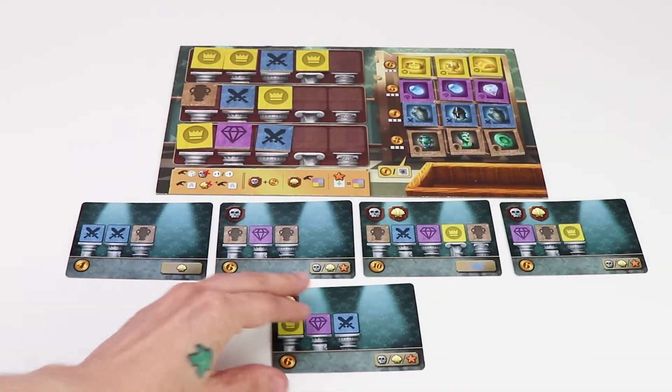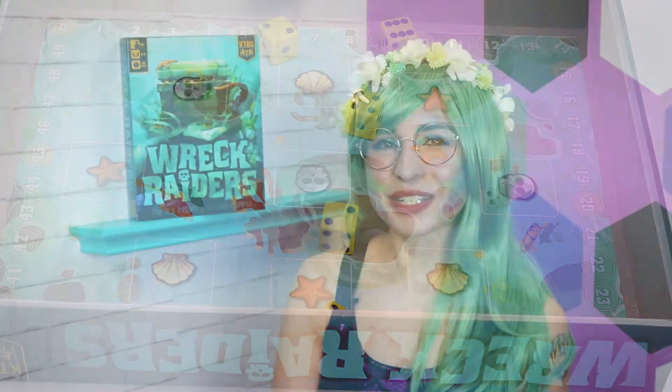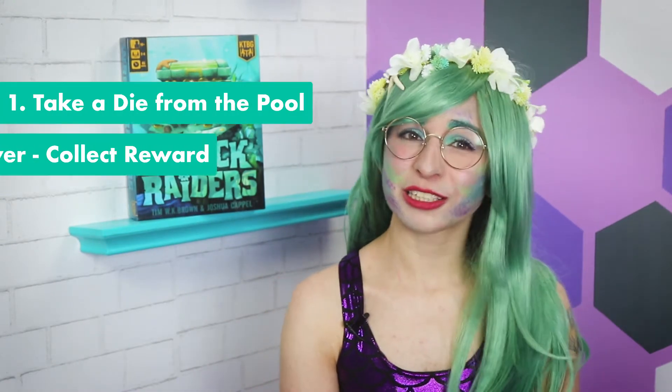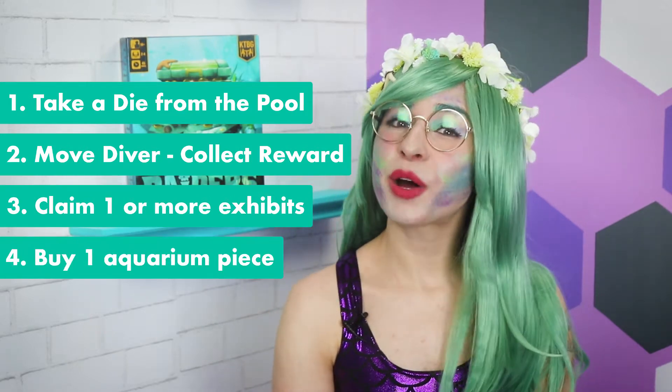The game ends when any one player successfully completes five exhibits. The starting player begins the game by rolling the yellow dice into the dice pool. Each player's turn is then divided into four steps: you may take a die from the pool, you may move a diver and collect a reward, you may claim one or more exhibits, and then you may buy one aquarium piece.